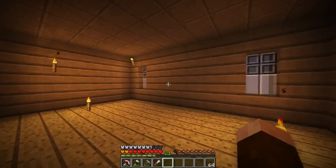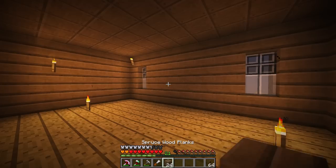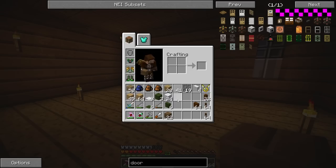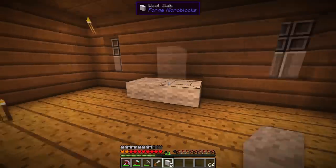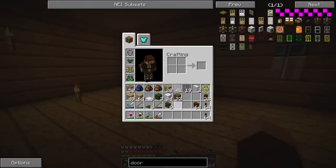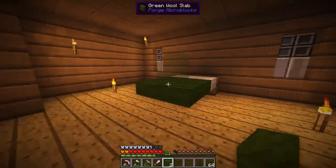The windows are going to be a little blank and bland at the moment, but we're going to get those things looking super awesome very soon. Now what we're going to do is start working on our bed. I wanted something unique for this room, something cool, so we're going to do a custom four poster bed. We're getting our micro blocks out and we've got our pillows set up. Now we're going to grab out our green wool slabs.